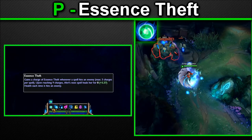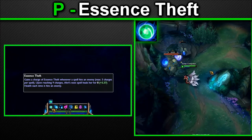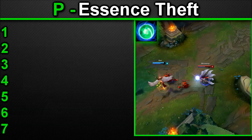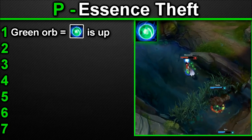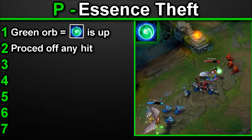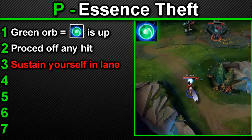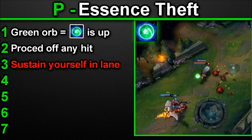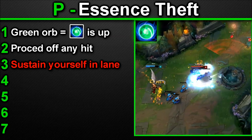Ahri's passive, Essence Thief: whenever Ahri hits an enemy with one of her abilities she gains a charge. She can gain up to 3 charges per ability cast, and upon reaching 9 charges her next ability will heal her. Once maximum stacks are obtained the orb on her hand turns visually green as an indicator. Essence Thief procs off any target — enemy champions, minions, jungle monsters, pets, clones. This is your sustain to keep yourself in lane, making Ahri a sustain-based mid laner to a small degree. Use this to sustain through poke and damage all game.